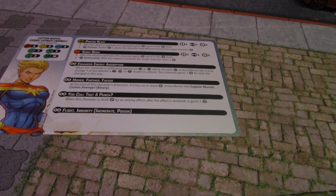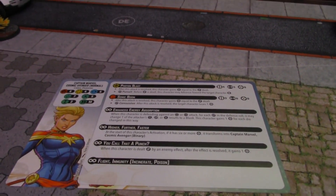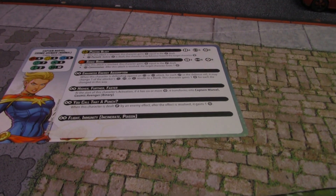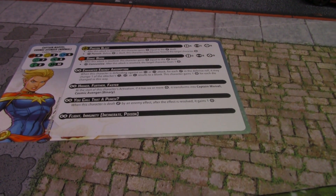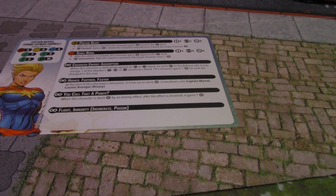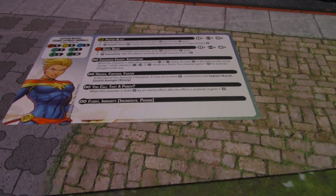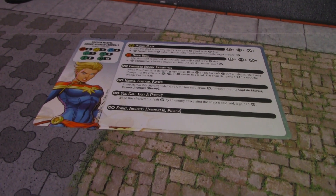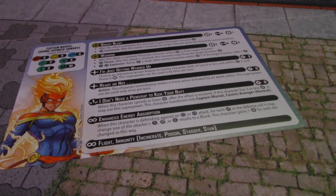Higher Further Faster means at the start of her next activation, if she has six or more power she transforms into binary form — and it's not a pay cost, which is really nice. She also has Ornery, which punishes people for going into her. Then flight, immunity to Incinerate and Poison — being immune to Poison is great because she really wants to build to six power for binary form, so not slowing down her power generation is key.